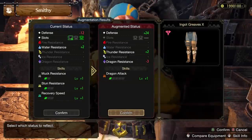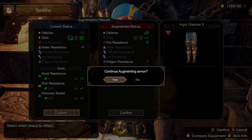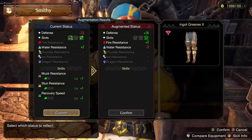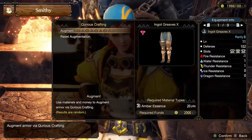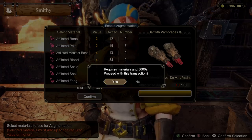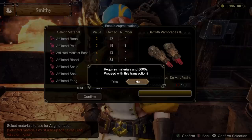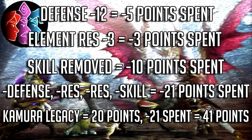Each armor piece is capable of a maximum of 7 augmentations — 7 changes, positive or negative — the amount of changes cannot be more than 7. It's also worth mentioning that you can have the same change doubled if it happens. For example, the maximum amount of defense added to an armor piece is 40, but you can roll higher than plus 40 if it hits defense for 2 out of your 7 changes. If your armor piece has 4 negatives: the maximum defense loss is 12, giving you 5 points extra; the maximum element resistance loss is 3, giving you 3 points extra; and removing a skill from the base armor gives you 10 points extra. Doing all of that with a second element resistance negative on top would give your armor piece 21 points of room to spend elsewhere.